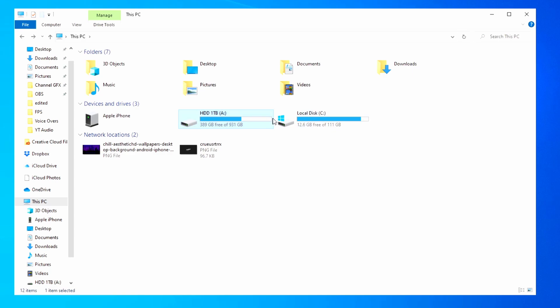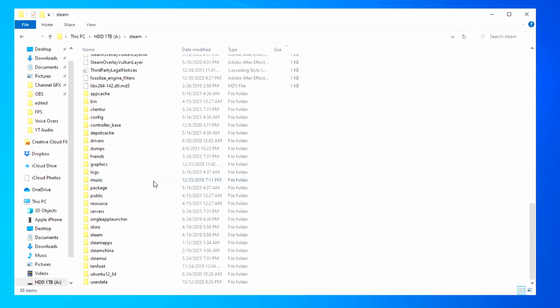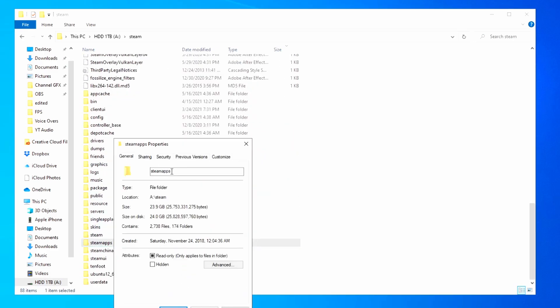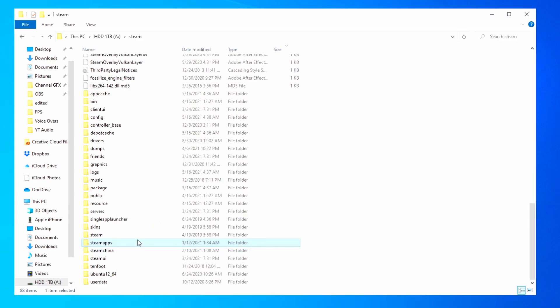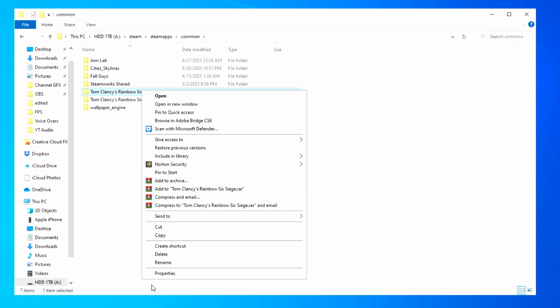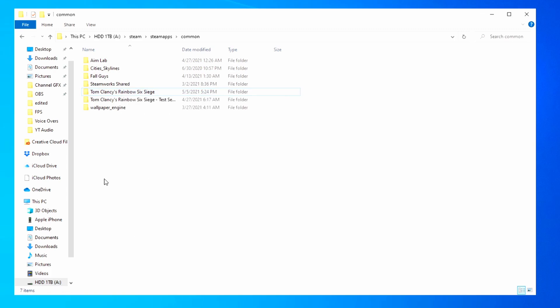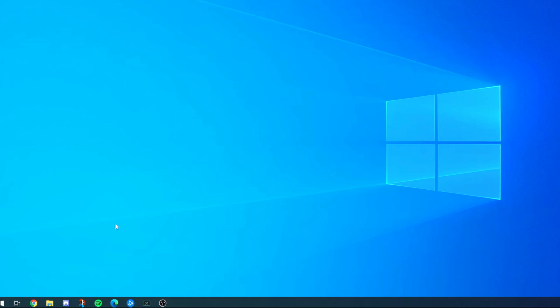For gamers specifically: go to the drive where your games are stored and find the Steam folder. Inside Steam, open 'steamapps' — right-clicking shows its size, which should be massive as it holds all Steam games. To delete a specific game, go to steamapps → common, find the game folder, right-click to check its size, and delete it from there. This doesn't show up in the Programs list, so it's worth knowing: Steam → steamapps → common.